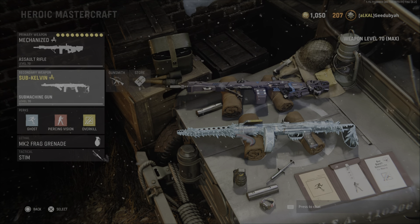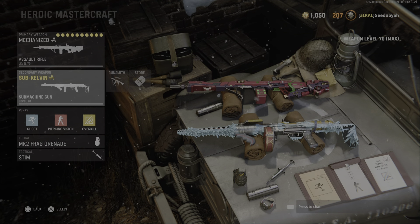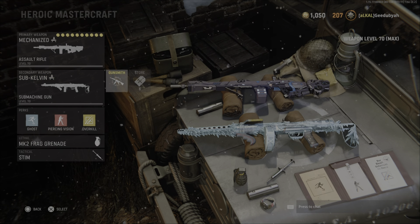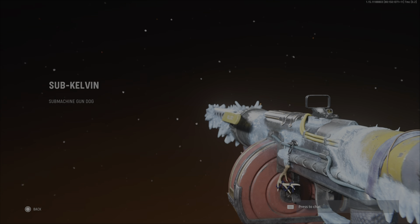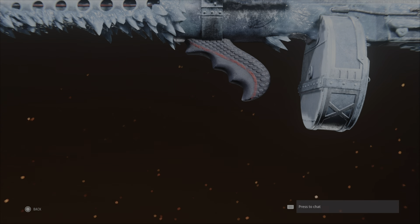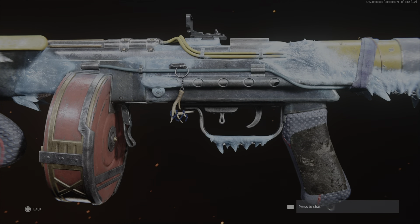It's for the PPSH. I've now got two kind of semi-reactive blueprints — that one on the top, you can change the colour with the inspect animation — but this one down here is fully reactive, as in it reacts when you get kills, and it is super cool. It's got Tracerfire as well, I believe, and it's got Ice Dismemberment. So this is probably one of the coolest blueprints, honestly, in Call of Duty.